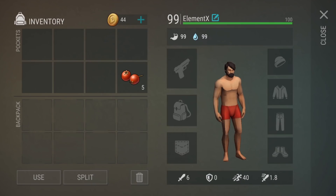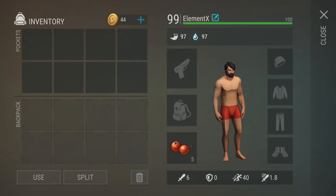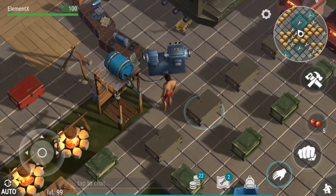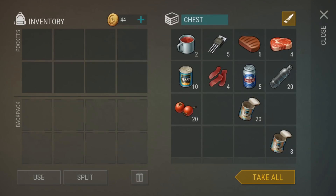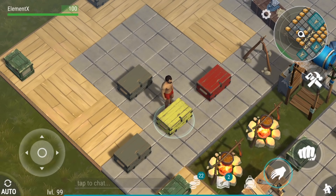The first test is going to be just standing still, being idle. I'm gonna measure the time between 100 hunger and 20 hunger, which is the point where the icon pops up saying I'm hungry. Starting from now. It looks like every 10 seconds the hunger level goes down by 1, so it takes 1,000 seconds for it to go down to zero.